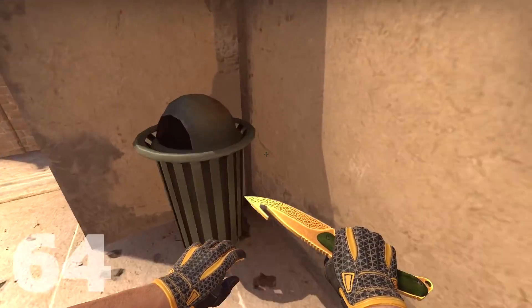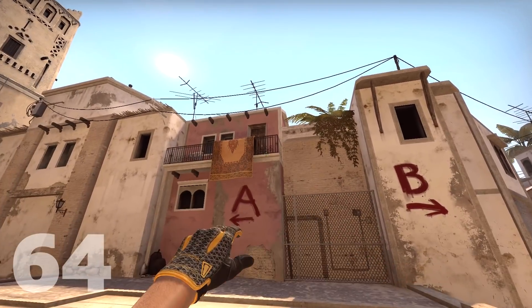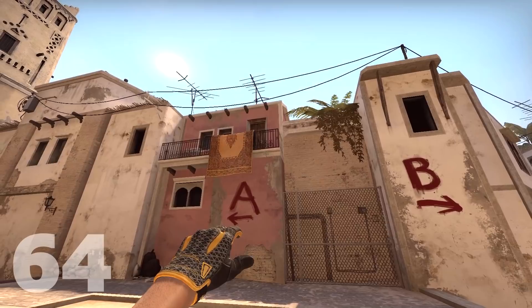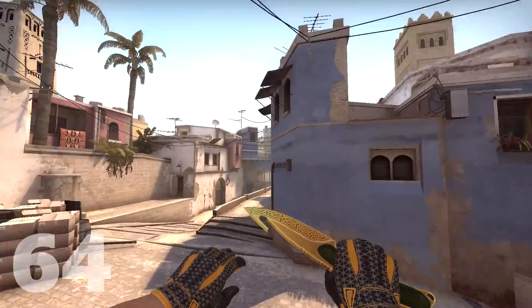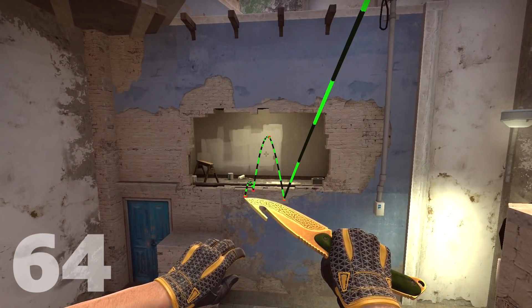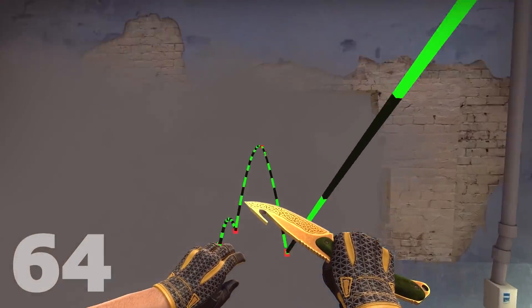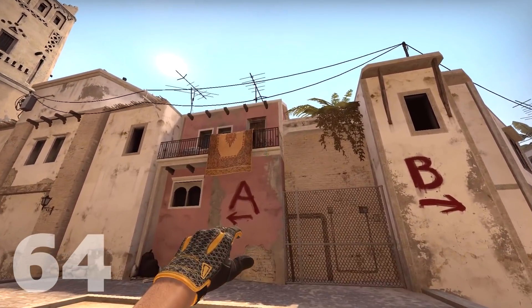Starting with 64 tick: go to this corner, crouch, aim right under the gray line, move forward, and release with a jump throw when your crosshair is about to touch the red side of the building. It does not need to be pixel perfect. And no, there are no gaps. And here's a second time just to prove that it's easy and fast.